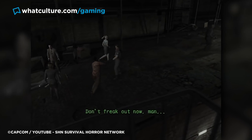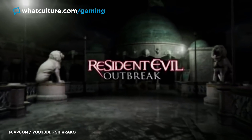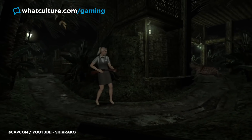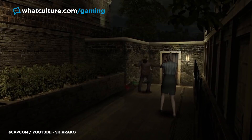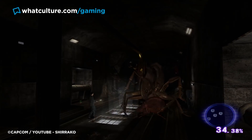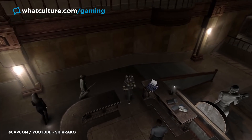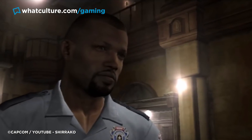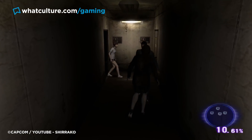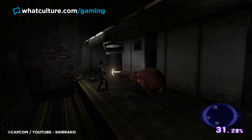Number 18: Resident Evil Outbreak File 2. Remember the days of the expansion before DLC was a coined term? Outbreak File 2 added more scenarios and really mixed up the gameplay. Wild Things saw you go through an infested zoo, and Underbelly saw you going through the subway fighting a giant mutated flea boss. The most prominent story fans will remember was Desperate Times, which reveals the backstory of Raccoon City police officer Marvin and how he got infected in the events of Resident Evil 2. With its more oddball scenarios and improved multiplayer, it was the most ambitious multiplayer game Capcom had attempted, and despite the service being shut off, fans brought it back to life in 2014.